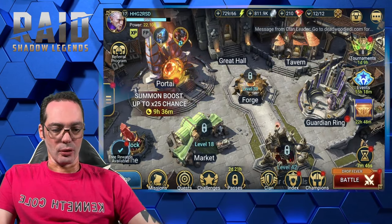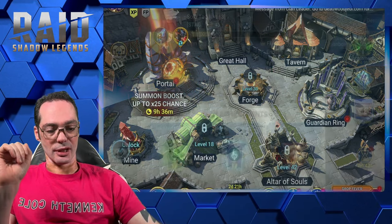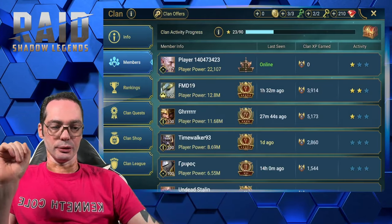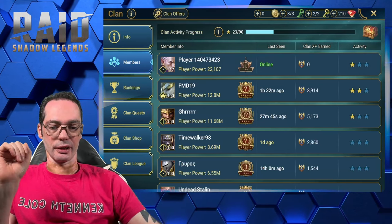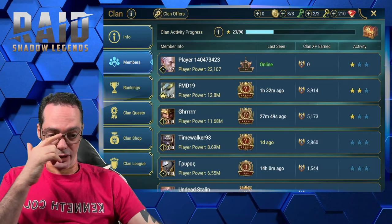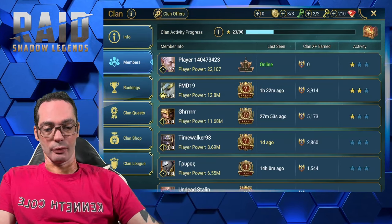Next, we're gonna take a quick look at clan. When you have a clan, you go to members and you're gonna have your activity. You click on it — that's gonna give stars to your clan and help them level up.